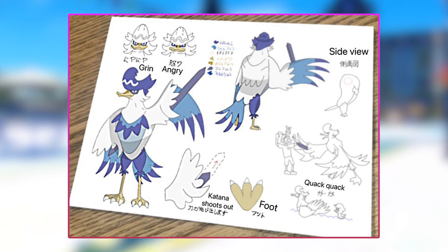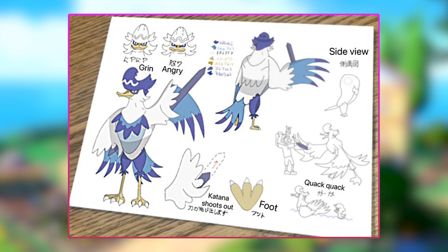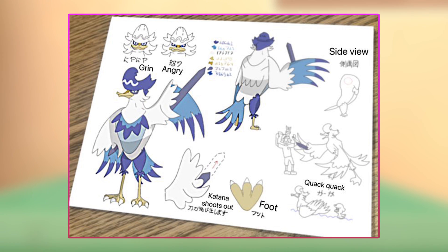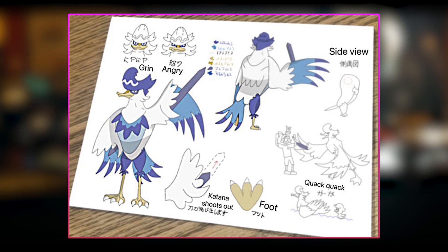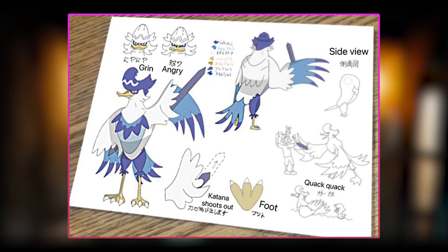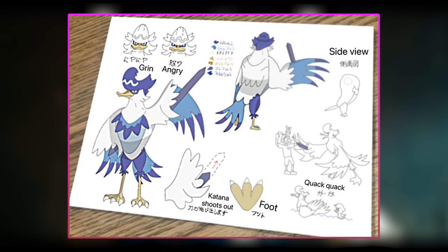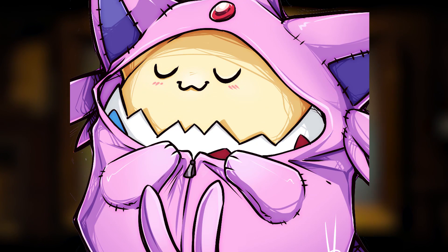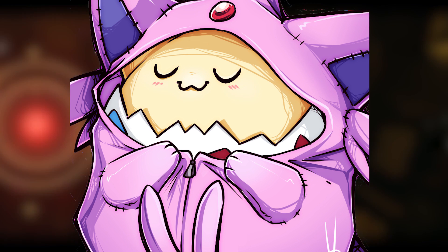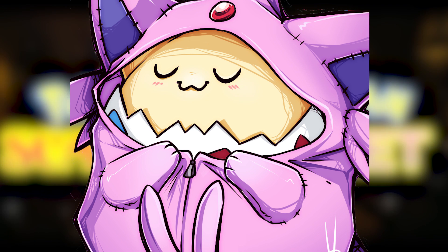A tweet from Pokemosutami says: 'New rumor translation — read the thread for notes and opinions. Japanese is a bit strange.' Here's the Japanese translation: katana shoots out from his wings, the side view of it — 'quack quack' meaning he's acting like a duck — and he has both a grin face and an angry face, which I like a lot. The Japanese translation being a bit weird aside, this looks more realistic than Fuecoco. I really do like this way more — it actually looks like a Mon that Quacksly could evolve into. Let me know your thoughts down below. Leave a like, subscribe, follow my TikTok — we're almost to 100 followers and close to 20k subscribers. Thanks for watching, love you guys, have an amazing rest of your night.